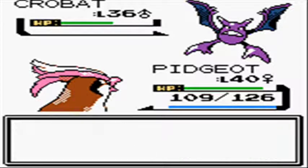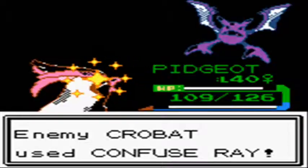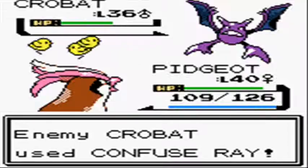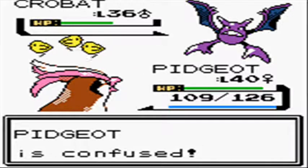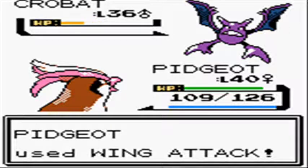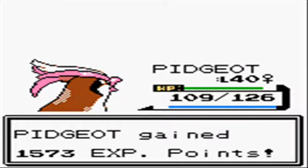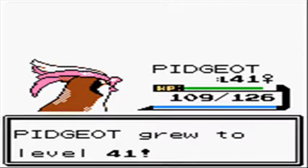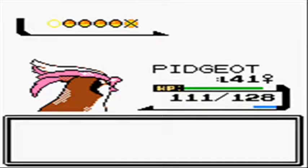This poison-type gym leader first has a Crobat at level 36 with Wing Attack, Confuse Ray, Supersonic, and Screech. Supersonic is the one move to really worry about, but Crobat's only attacking move is Wing Attack, which won't do all that much damage. However, Crobat is actually faster, so it would hit before I could use Fly to get away.